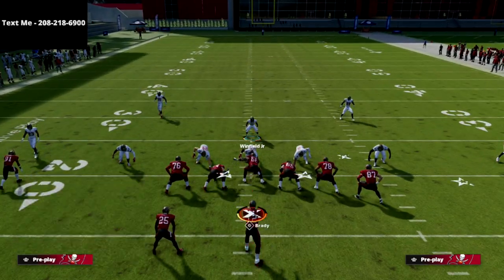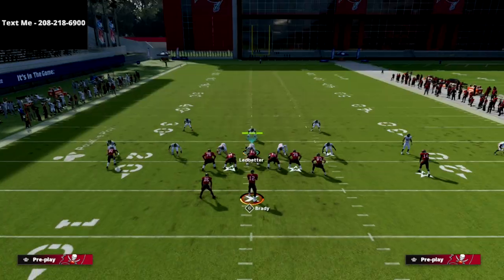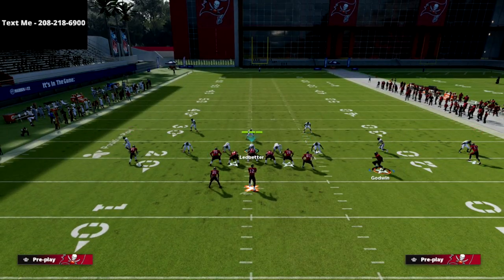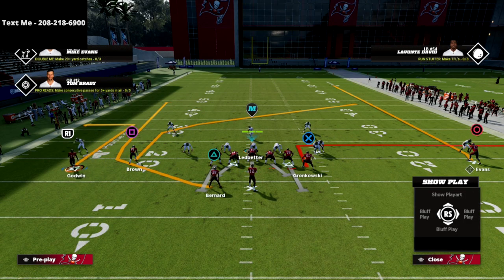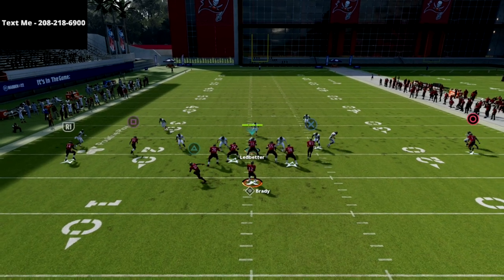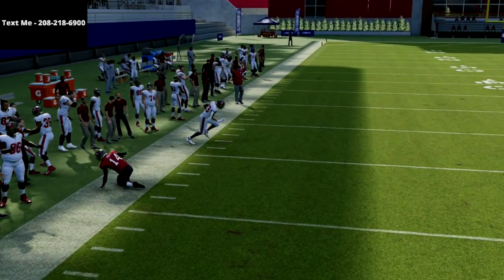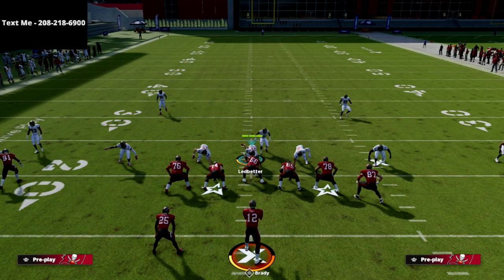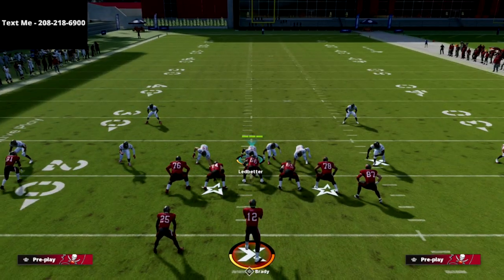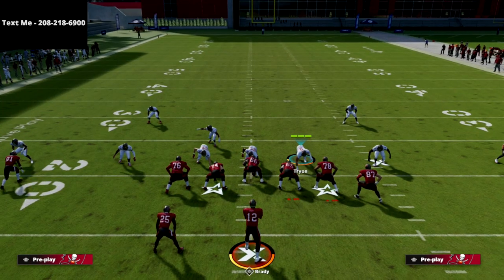If they run a defense that doesn't play cloud flats, that's going to leave the out route open. If they don't play cloud flats in this year's game you're going to have a lot of success with these out routes — they really require a cloud flat zone. See how it gets into that back pocket of the defense? It just forces the defense to defend all aspects of the field. They have mabel coverage on the right side, but that mabel coverage is not going to take away the out route.